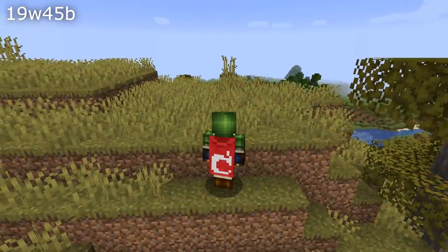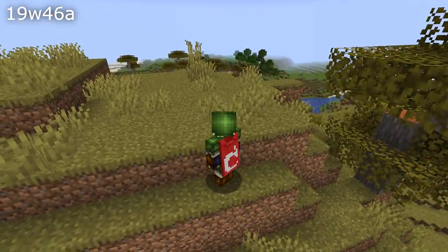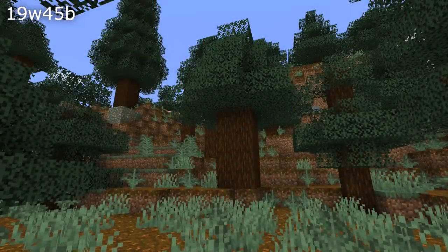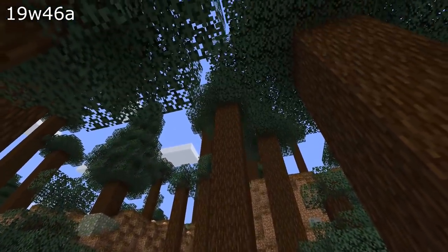Let's talk about fixes and changes to world generation. Bonus chests could sometimes spawn in the air — that has been fixed. Savannah biomes have gone back to having as much grass as they had in previous versions. Giant spruce trees could occasionally generate in very short versions — that has been fixed, and the leaves of acacia trees are back to generating like they did before.